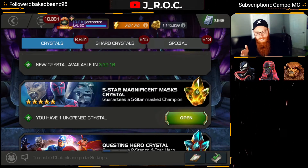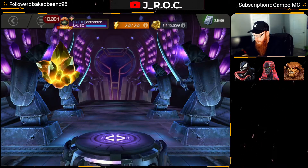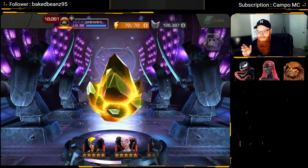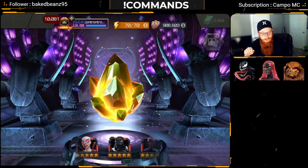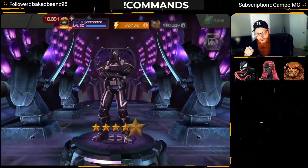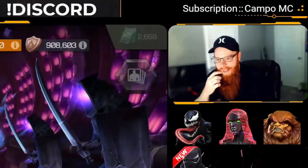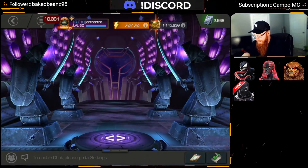I almost forgot about this 5-star Magnificent Masks crystal — I think that was from the little boss rush we had. I don't really care who's in there; I just need as many 6-star shards as possible. Let's see what we get out of this one. I don't think that's a Max Sig — whoa, I didn't have him at all! So much for more 6-star shards there.